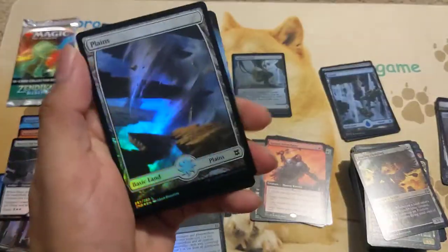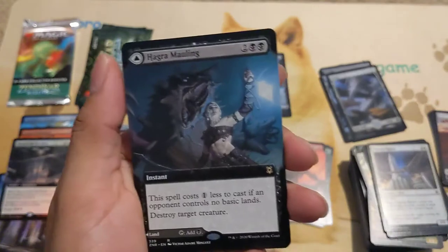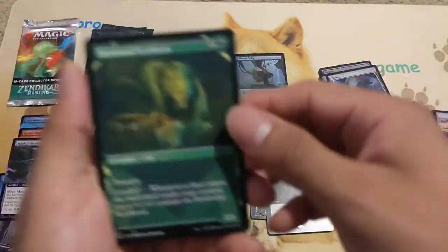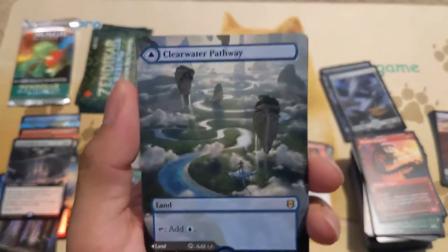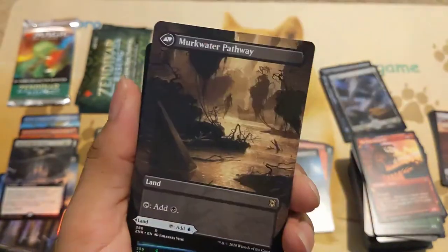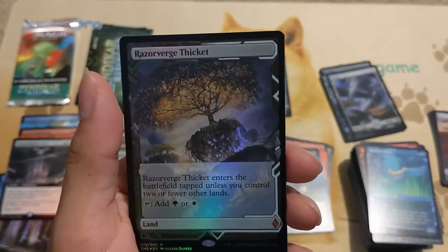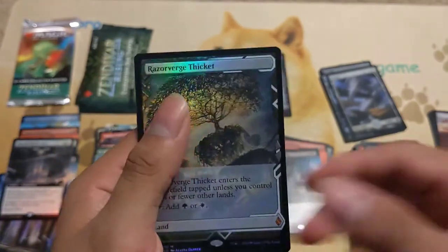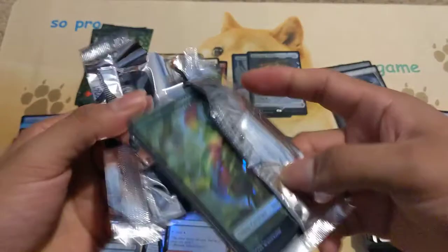Honestly I wouldn't be mad if we didn't get another expedition — the Polluted Delta alone is really good. We got a cat token and Hagra Mauling — not foil this time. Then we got a River Glade Pathway with the Lava Glade Pathway in the back — very nice foil. These look so much nicer in person honestly. The Skyclaves — and here's our second expedition of the box: Razorverge Thicket! Enters the battlefield tapped unless you control two or more non-Forest lands. Very nice.